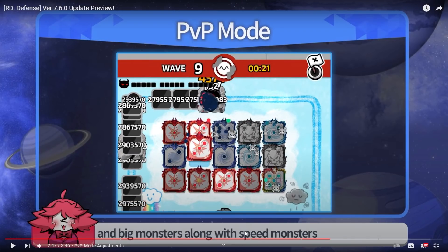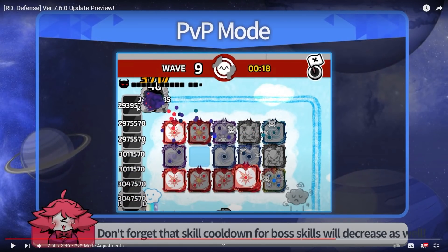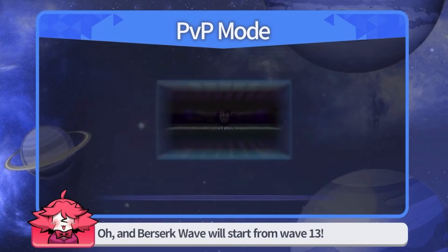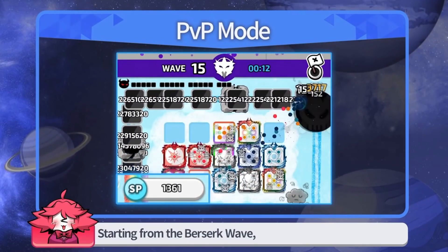The rate of spawn for big mobs — I really like this change because I don't like long PvP games. That's why I like RD Wars, because they're short. When it reaches the first 90-degree corner, the second mob already appears. I don't really care too much about this one to be honest.